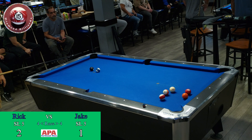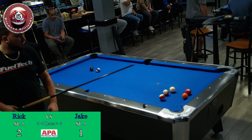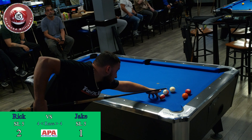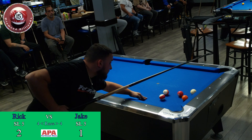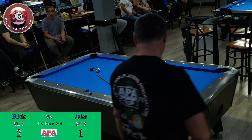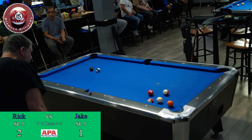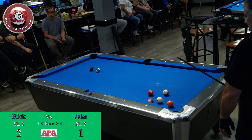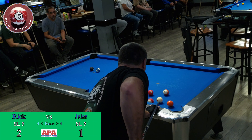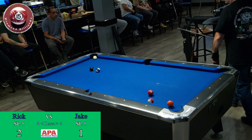Unfortunately he didn't leave him much, he'll just do a bank. Unless he can — oh no, he can do the kick shot. It's not too tough. Those balls are close together and they're pointed in the right direction. If he hit the 3 you have a good chance of making the 5, or at least block in the pocket. Now I can see this 13 go right in the corner pocket, upper right hand corner. That's my only choice right now.